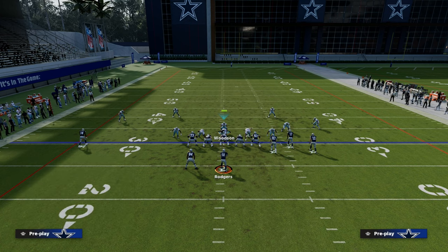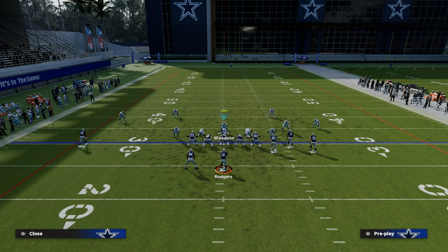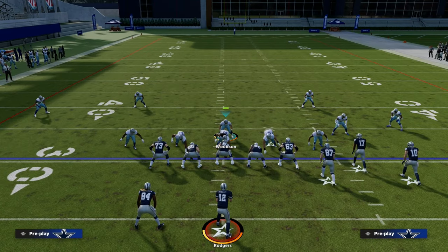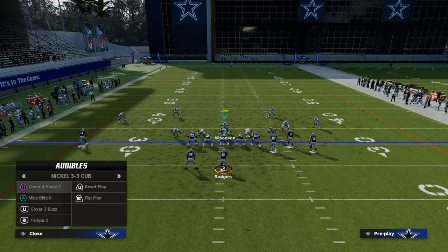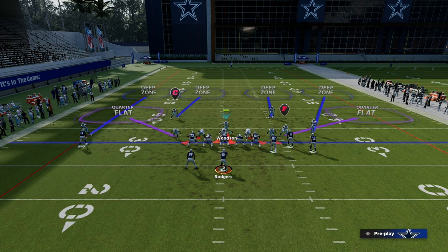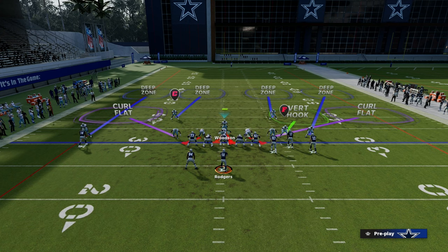A base shell could be: play cover two to the short side and cover three to the wide side, maybe with two vert hooks. This is a great little base coverage because it's already pre-canned into what we have. Same thing with cover four — I think cover four is a great base coverage. Maybe we take the linebacker, drop him, and now this is cover four quarters, which is basically what this defense is.